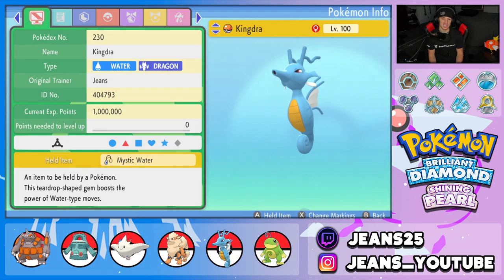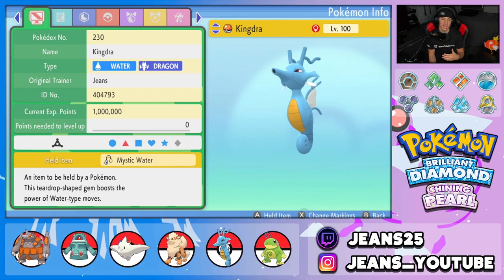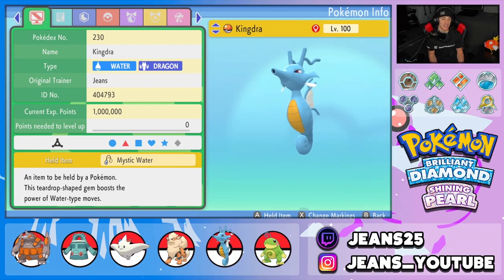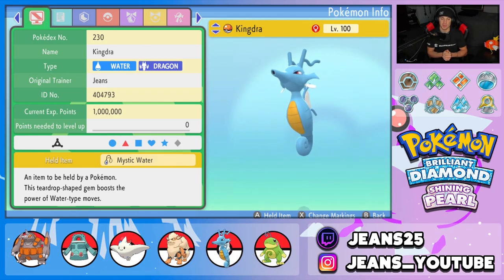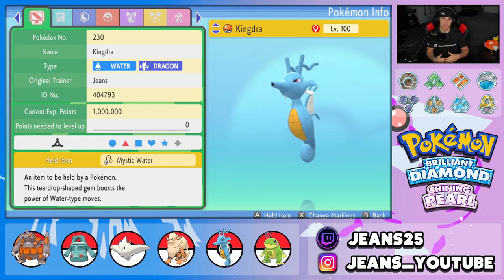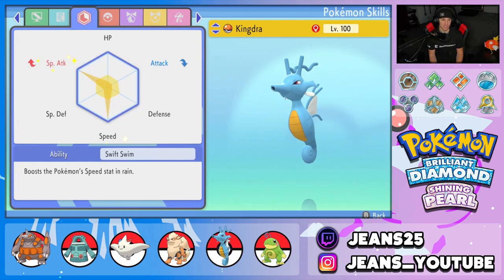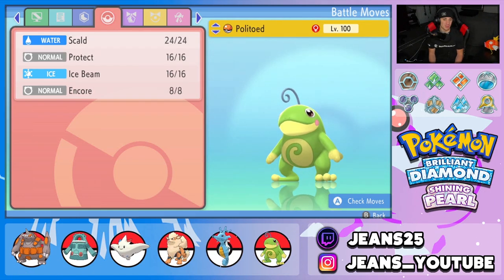Fifth Pokemon is Kingdra — specifically Swift Swim Kingdra. It works great for when we don't want to go Trick Room and can just roll with the rain squad. It holds Mystic Water since we gave Rhyperior the Life Orb. Modest nature, EVs in Special Attack and Speed, Swift Swim ability, and a moveset of Hydro Pump, Draco Meteor, Ice Beam, and Protect. Those moves are just made to hit like a truck.